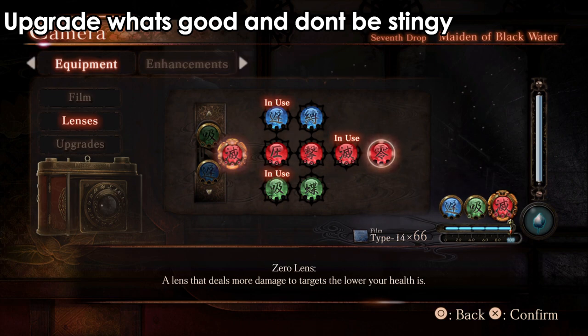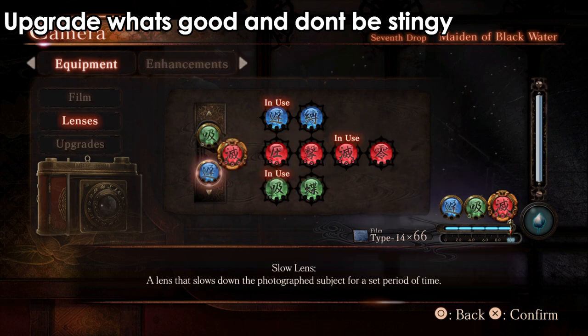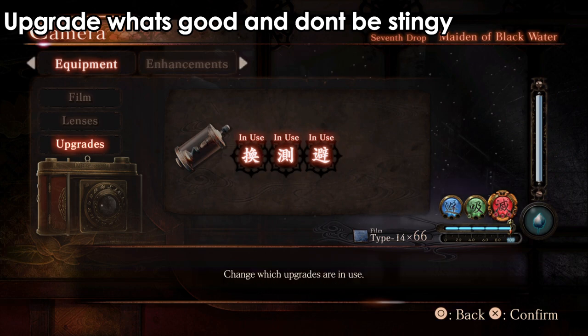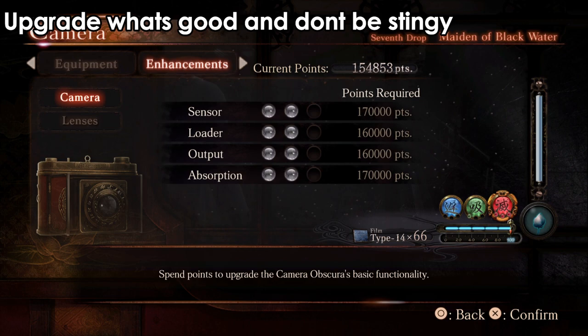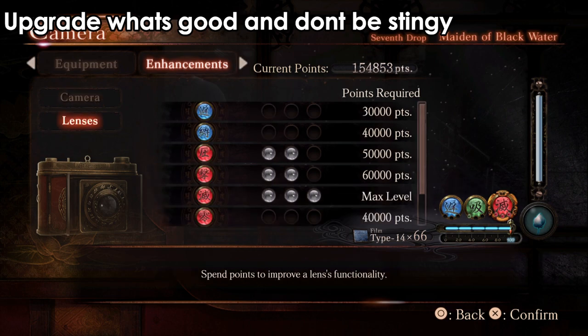There are some lenses which will make the ghost a bit slower. That can be helpful if you are in a very tight space — you can use and upgrade that one. But to get a lot of points you need to grind a lot, so I advise you to focus on the correct, most useful lenses — the ones you use the most.